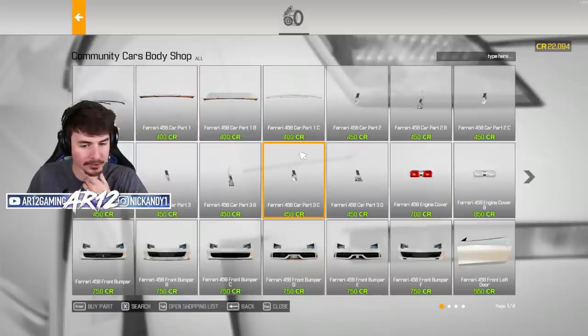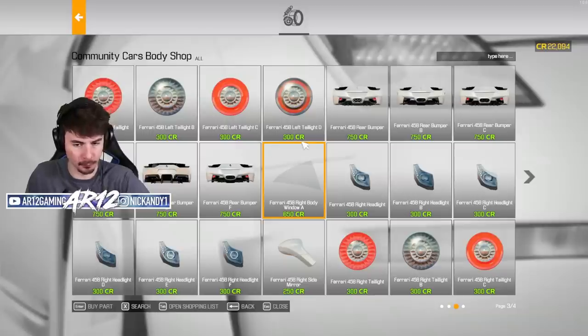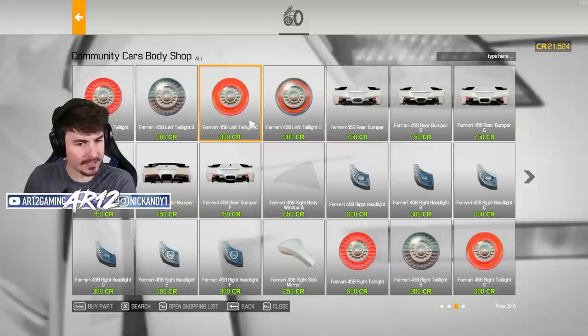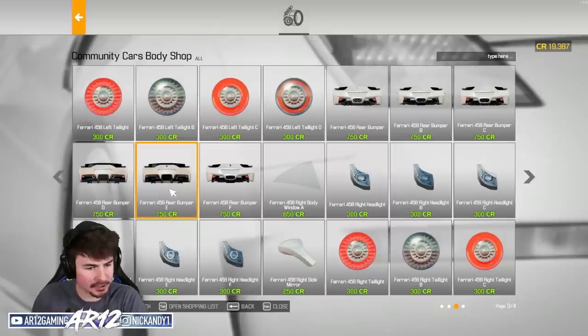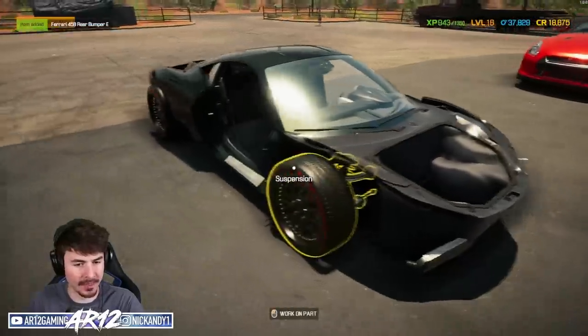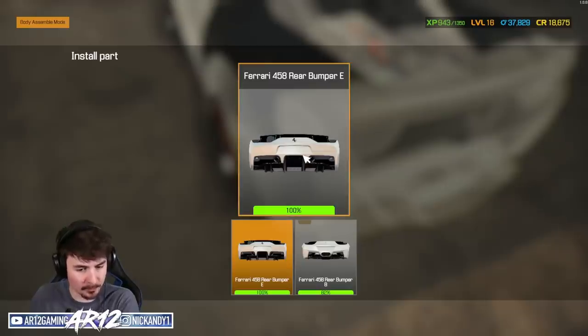If I open up the community car body shop, these are every single part that I can put onto my Ferrari. Let's start off with the simple things like some headlights and then get some tail lights while we're here as well. I think C is going to be pretty good — I like those. Let's go for a rear bumper as well. Now we've got six different options. This is a 458 Speciale with blacked out tail pipes and blacked out badges — yeah, let's go for that. Let's toss these new parts onto the car and get that new rear bumper installed.